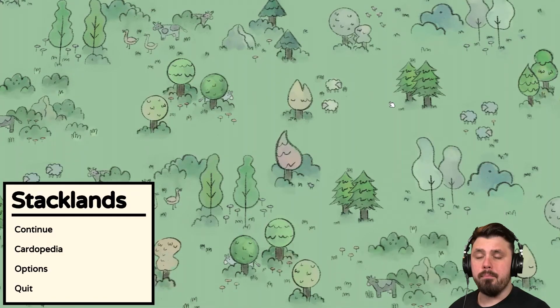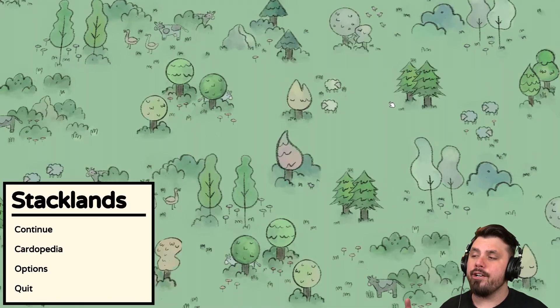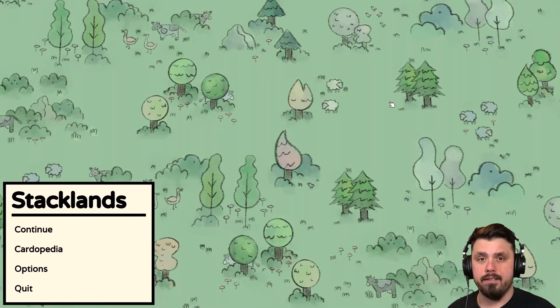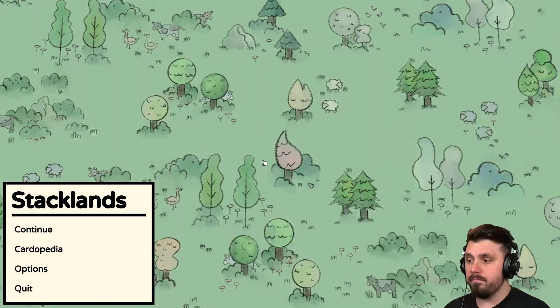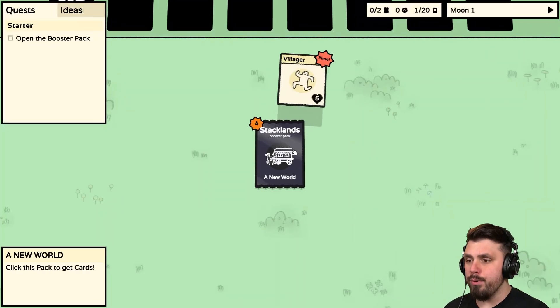Hello everybody and welcome, my name is Twisted. Today we're going to be playing Stacklands, a card-based city builder made by the same people who made Similand, which is a game I like very much. It's available on itch and on Steam — let's give it a go.